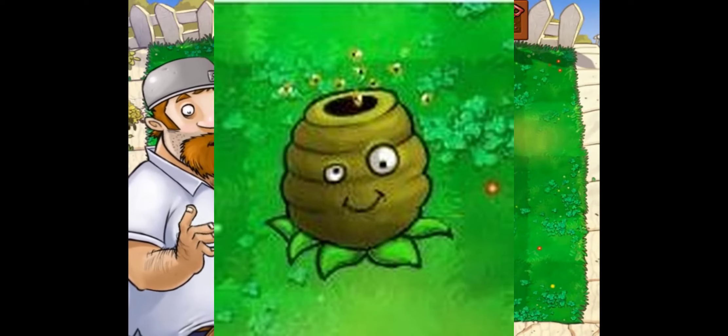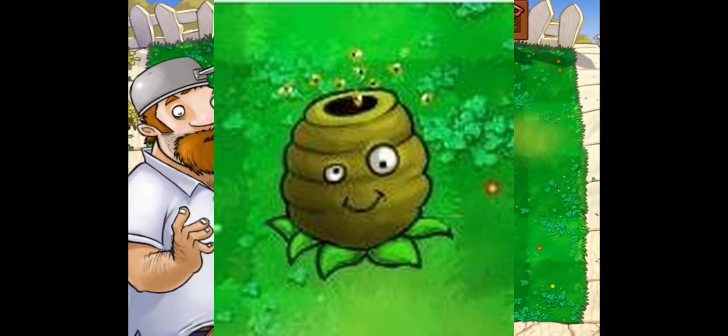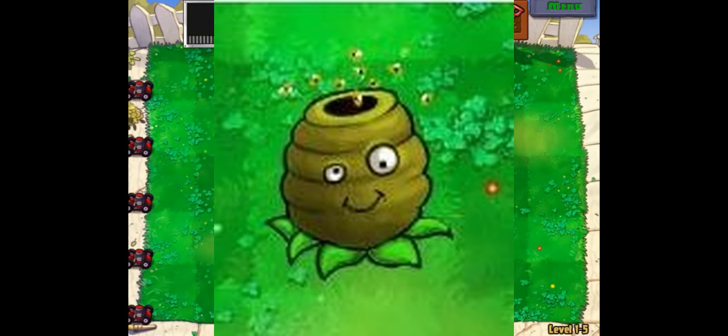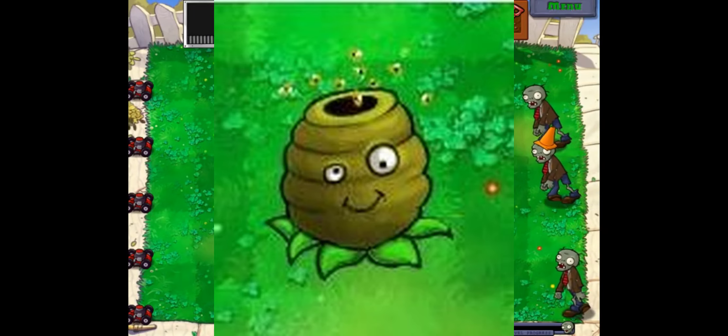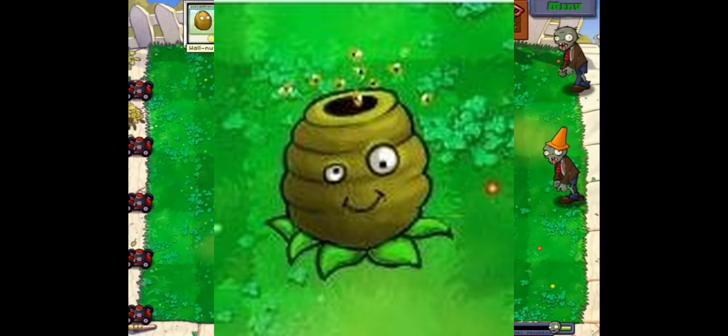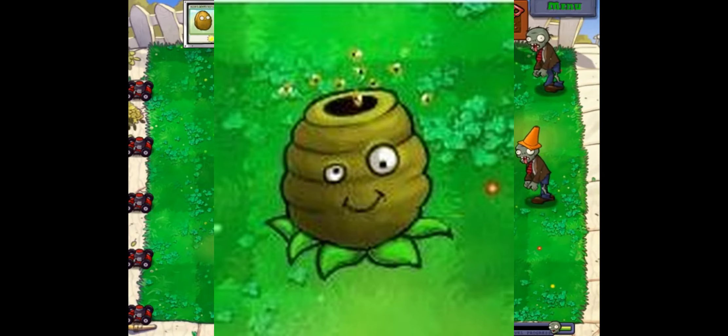Next up is the Honeycomb Jar. It says it can heal damaged plants around it, increase sunlight yield by 20%, heal plants in a 3x3 radius, and has very strong repairability. It overall seems to just be a plant that heals other plants, which is similar to other plants we've already looked at. I don't really see why this one needs to exist, as there were already a ton of plants earlier that heal other plants. The design looks pretty weird and I don't really like the yellow color used for the beehive.